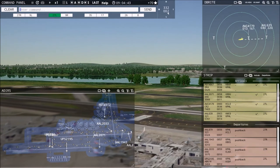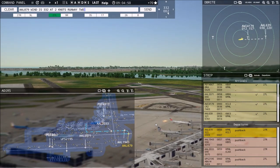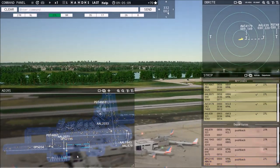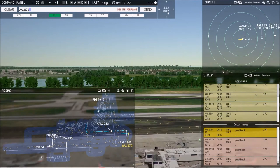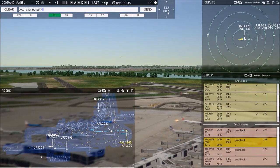American 1686, contact departure, good day — almost missed that, would have been a 500-point loss. American 639er, runway 27 left, clear to land. American 2071, exit at taxiway Sierra 5. American 879er, wind's 332 at 2 knots, runway 27 right, clear for takeoff — negative, say again. Trying again: American 879er, wind's 332 at 2 knots, runway 27 right, clear for takeoff. It's getting complicated — UPS 219er 5 continue taxi, UPS 204 continue taxi.